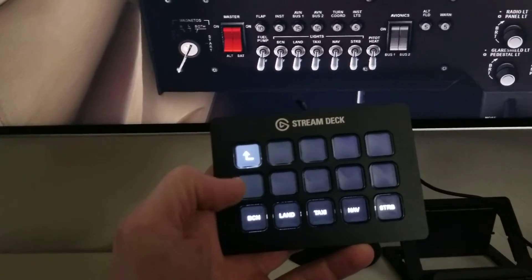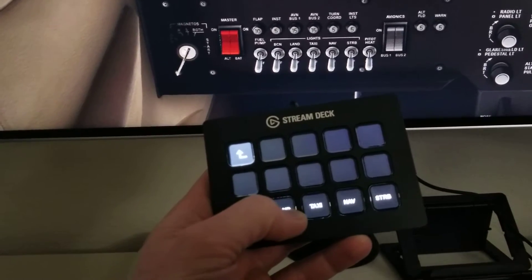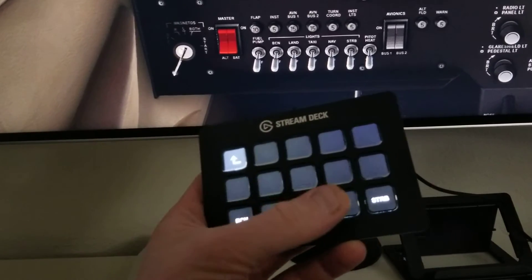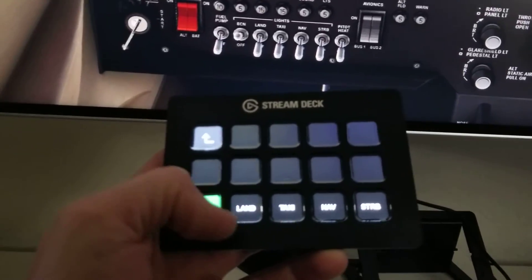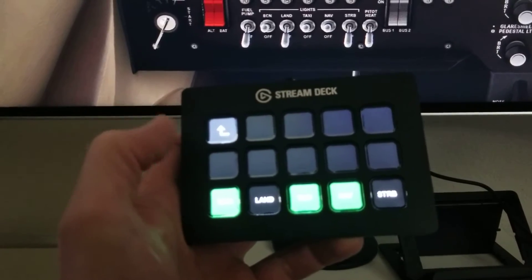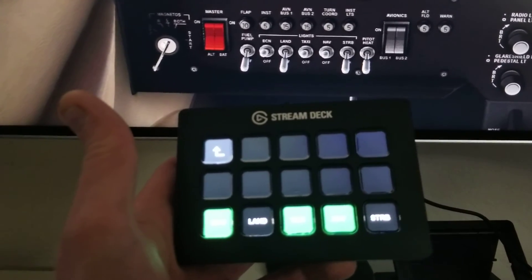You can see they're off now. Click the beacon — beacon's on, beacon's off, landing lights on, landing off, taxi lights, nav lights. You can make these buttons do whatever you want, but I got them to light up green when they're on, black when they're off. So there you go, more to come I guess.